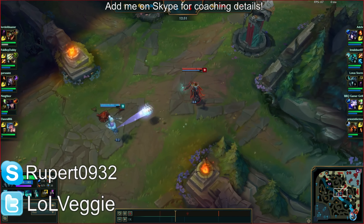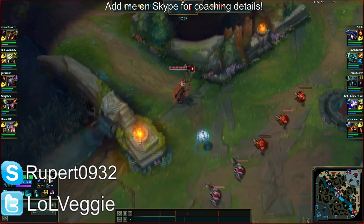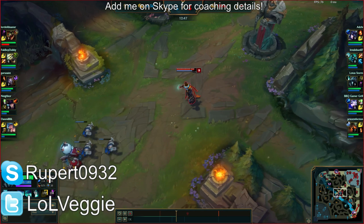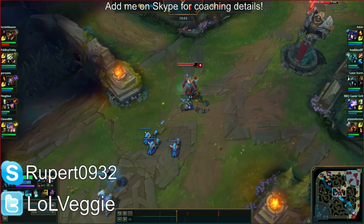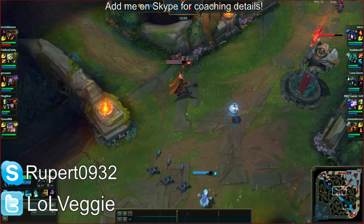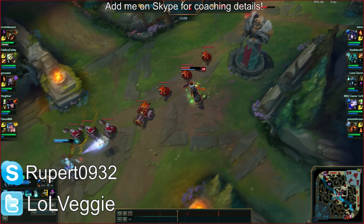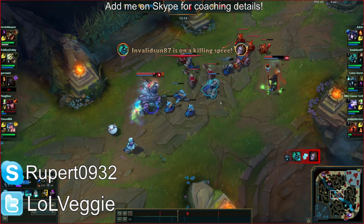You just used E to last hit for free. Is it weird that watching Karthus makes me want to watch Death Note? Oh my god — Light, the main character's name is Light. You're basically playing Death Note here.